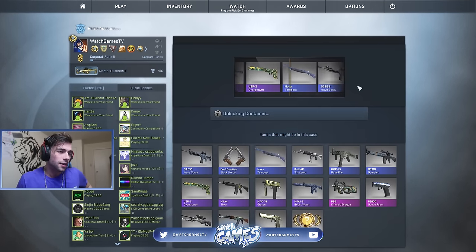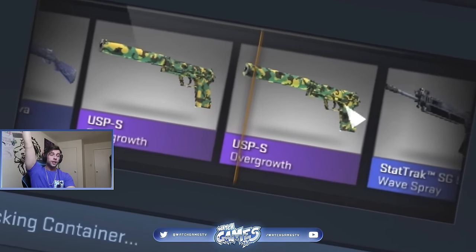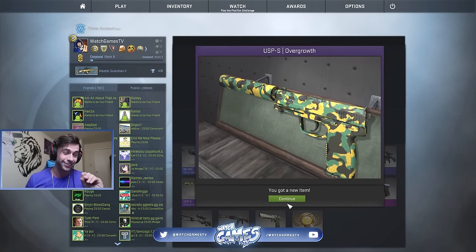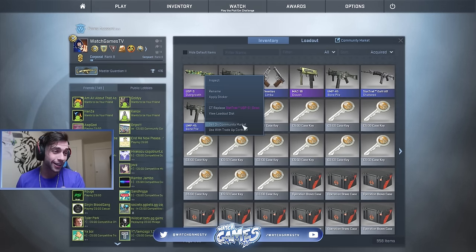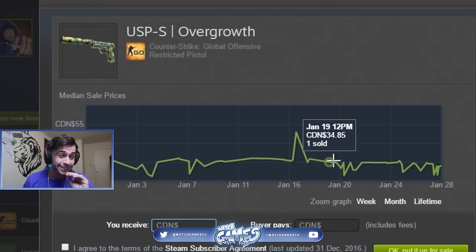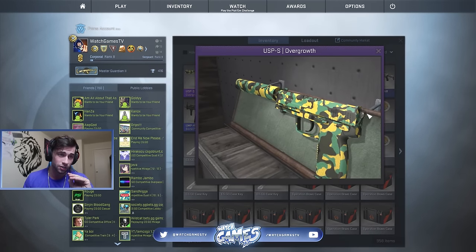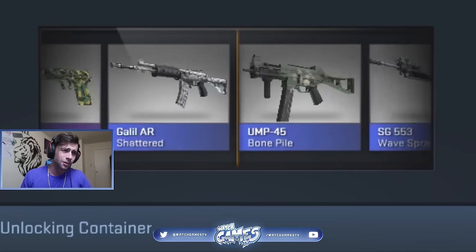We got one — that is actually in pretty good condition, this could be worth a lot of money. We got the Overgrowth and it actually looks like it's in very good condition, factory new. It's not stat track, but it's something really cool. Let's check the community market right now and see what it costs — $36. That is a good skin and it actually looks really good in game. It looks like it's a good float — maybe I'm wrong, there's only a few scratches here and there. I'm actually kind of happy. Whoever requested me to do this video, we spent a lot of money but we might end up with something good.